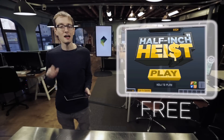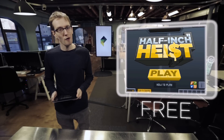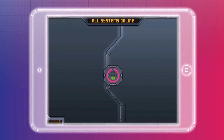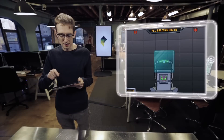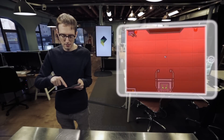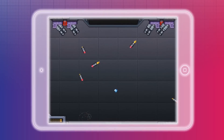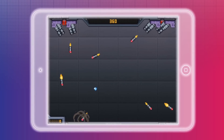Next up we have Half-Inch Heist, an iPhone game where you steal a diamond and try not to get blown up by a rocket. Essentially, you are a diamond thief stealing a diamond — stealing the diamond is as simple as tapping it and dragging it. Unfortunately, getting the diamond out of the building is the bigger challenge, as the building has pretty intense security.